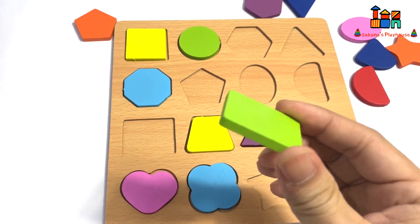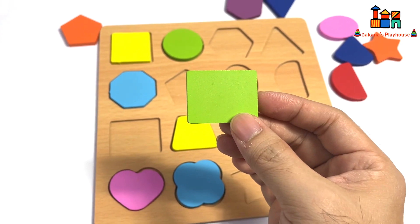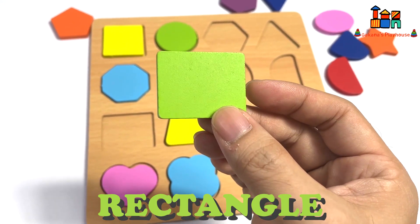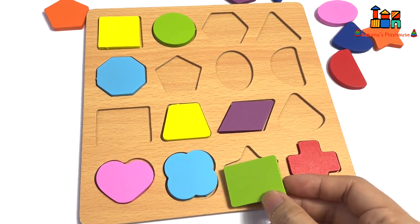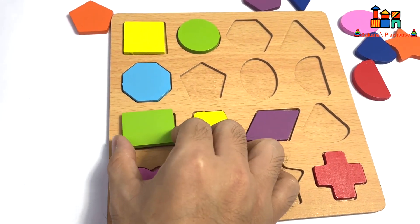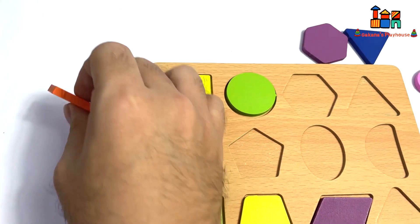It's green color! What shape is this? Yes, it's a rectangle. Where should I put rectangle? Yes, it's here! Thank you.